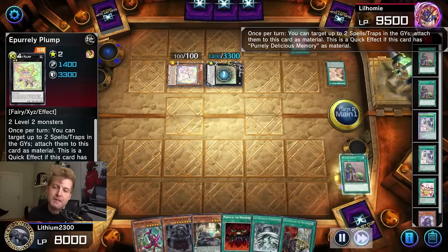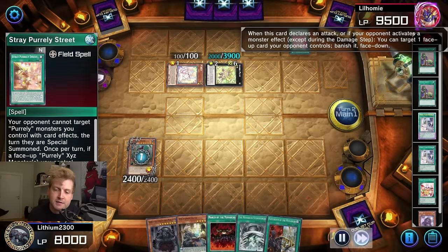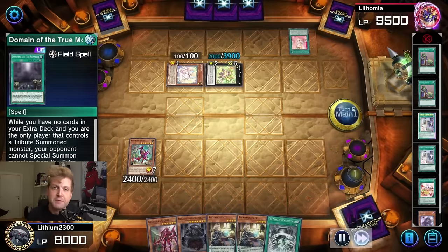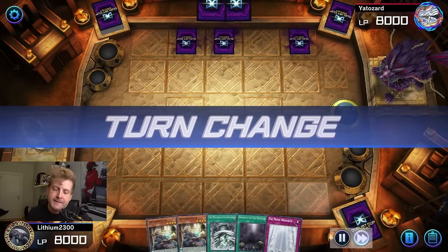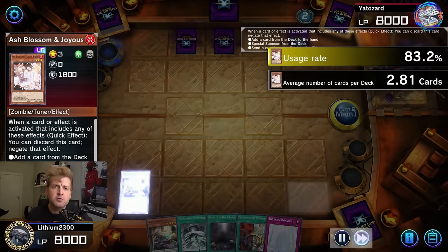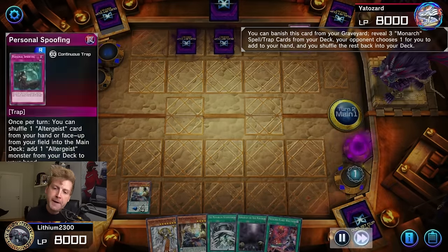P.U.N.K. is an excellent matchup. Their big Xyz that bounces back stuff — you can still Stormfort it, even if the Xyz has like 10 materials, because Stormfort affects the player. Very similar to Misc with Dinosaurs. Pearly I faced multiple times — it's very hard to lose that matchup unless they Ash and roll you or something.